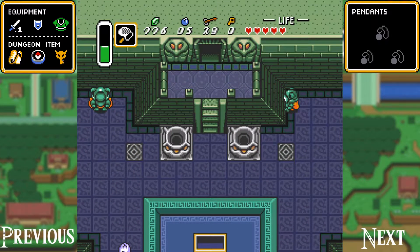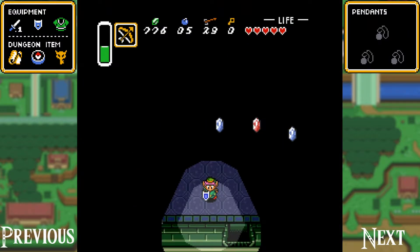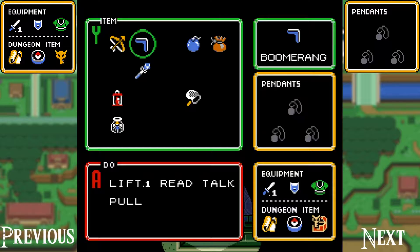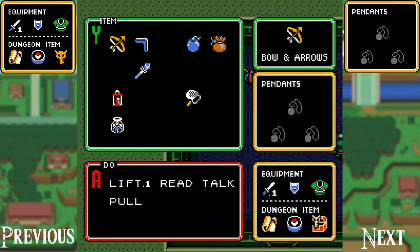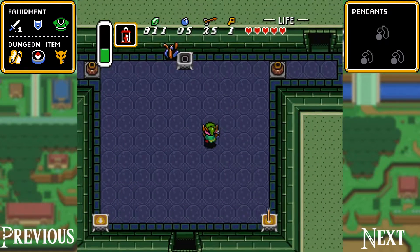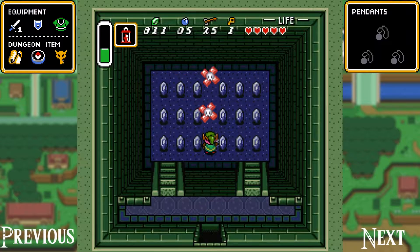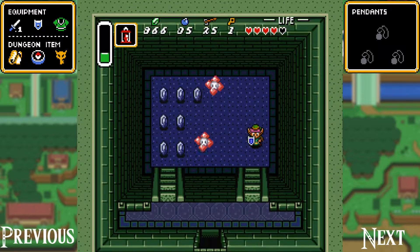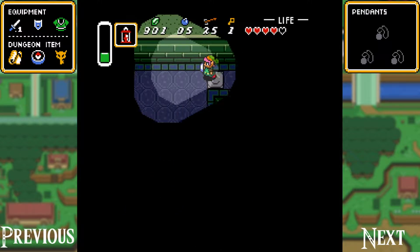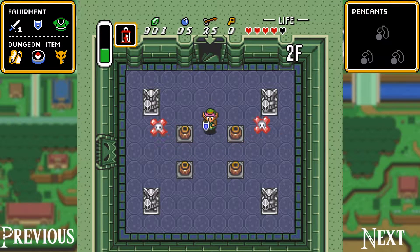All right, now we're on to the second half of the dungeon. Not a whole lot of problem-solving in this — it's more just get through the rooms and get to the end. Over here is actually a room with anti-fairies and rupees in it. I'm not going to bother killing these anti-fairies because they're going to kill me. Just clip all these rupees — again, if you already have 999 rupees, don't bother because there's really no point. More anti-fairies and some items ahead.